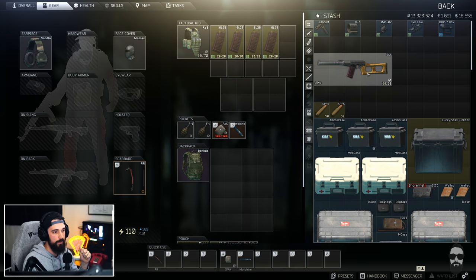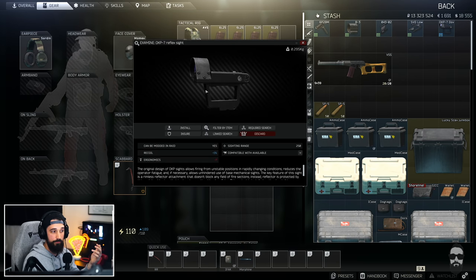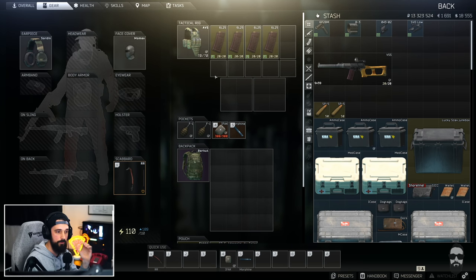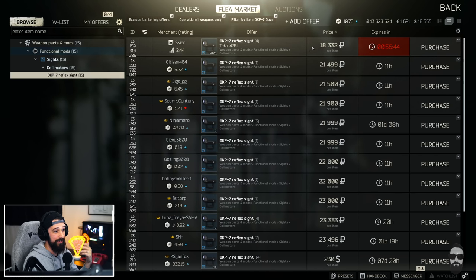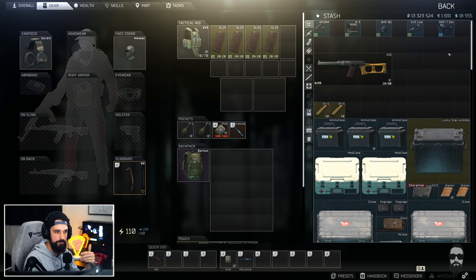Another cool thing about the VSS is it has a dovetail mount. Optics like the OKP-7, which I really like, come in a dovetail mount version — you just throw it right on, no adapter needed. This optic can be purchased from Skier for 18,000 rubles. You can also find them on scav weapons — Saiga shotgun scavs often spawn with these. The PSO 4x scope is also a dovetail scope you can throw straight on without any adapters.